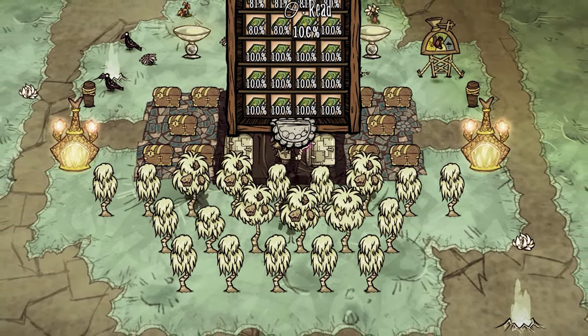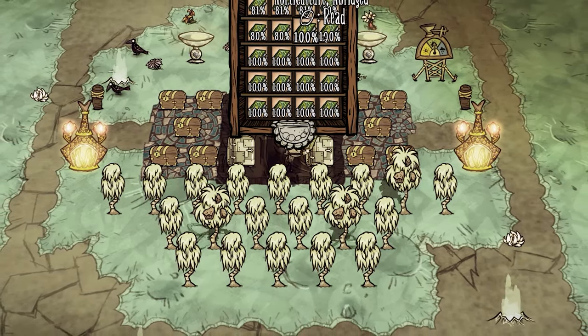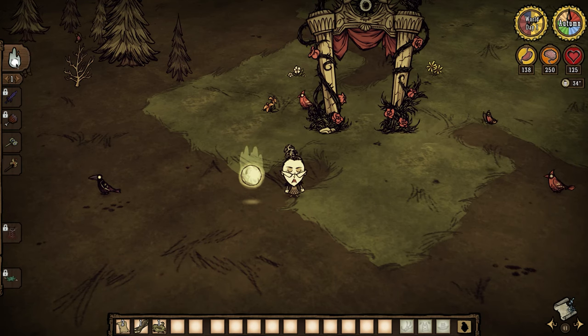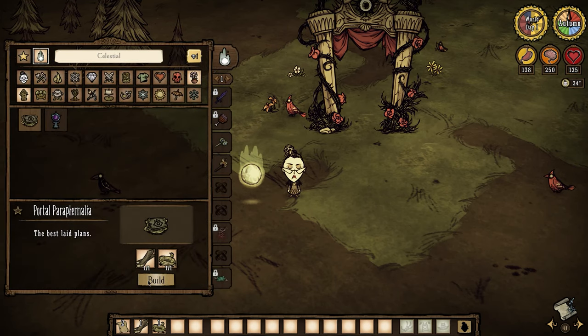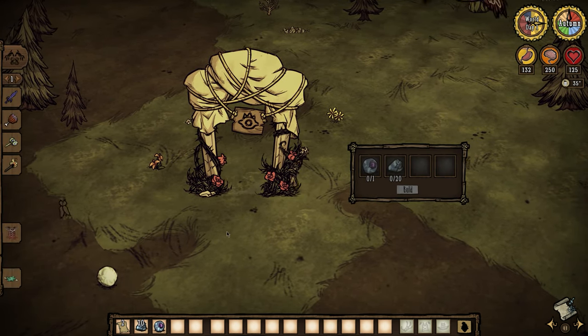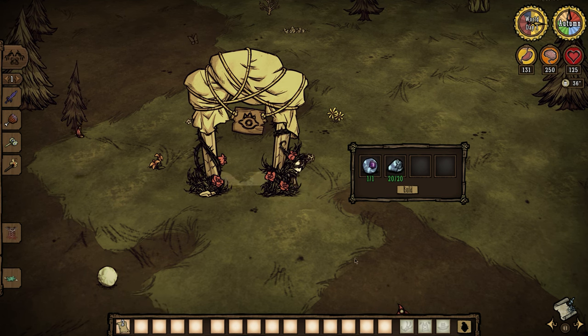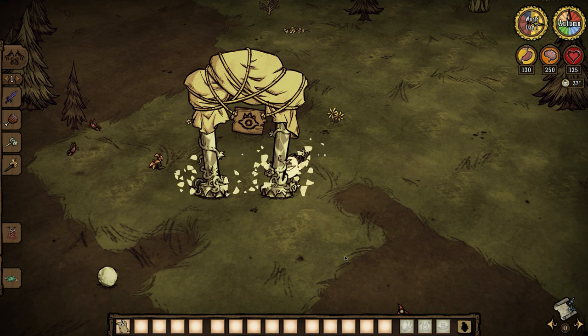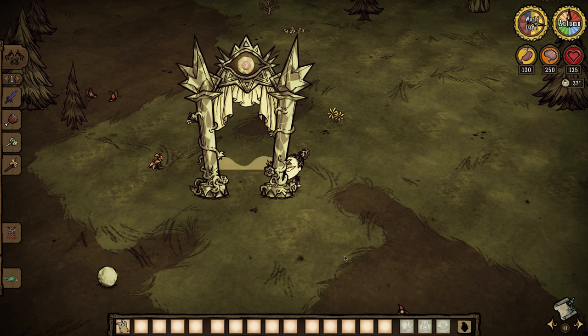The method uses Stone Fruit in combination with Wickerbottom Books, Maxwell's Servants, and Wilson Alchemy. This guide assumes you have access to the Celestial Portal because there will be a bit of character swapping needed. You will also need a fair bit of resources to set this up, so it's not much of a great early game farm. But if you're ready to take your late game grind to the next level, then stick around.